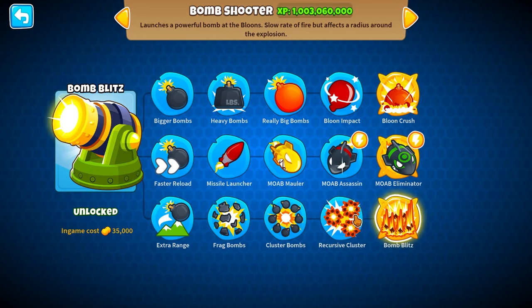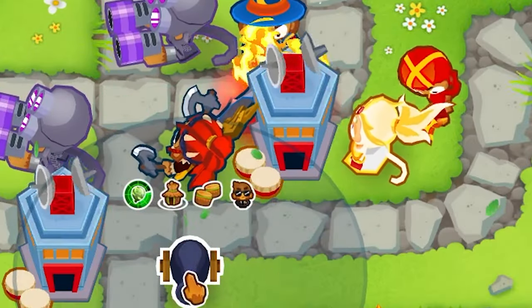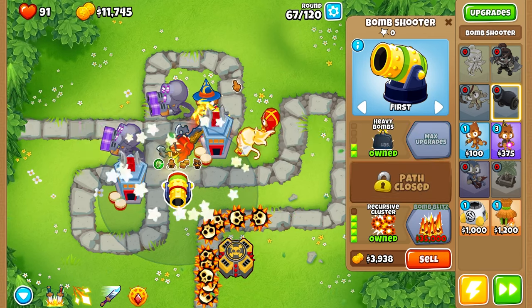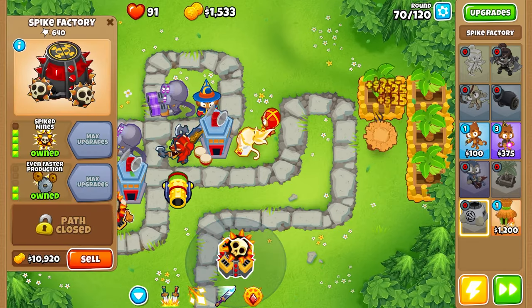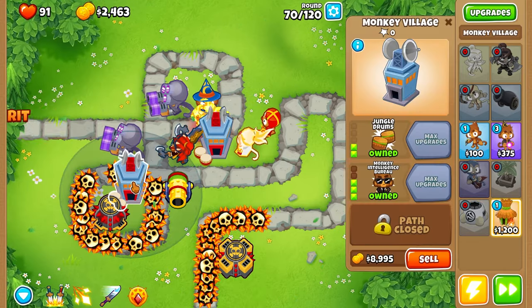Let's do it right here. Max it out pretty much for the best we can — Quicker Bombs and Heavy Bombs. Let's do another attack shooter — same thing. Now I got two Super Mines down. I think we should be set. Round 70 — the MIBs are definitely carrying us for sure.